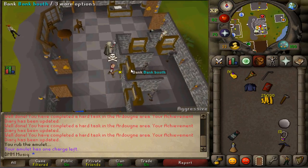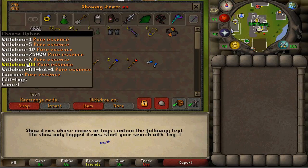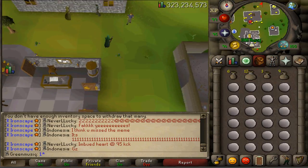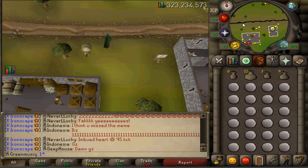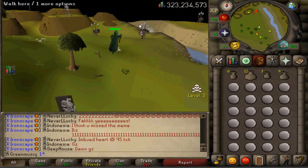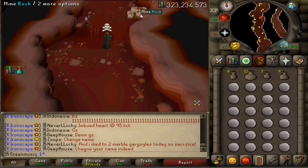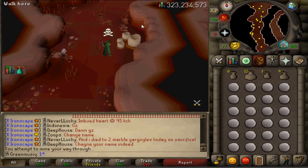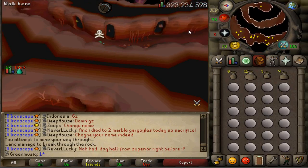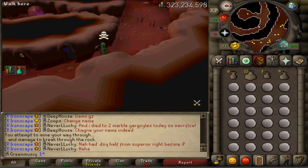Deposit everything and take some Pure Essence — at least one is enough to complete this task. When entering the Abyss, be sure to have a Pickaxe as that is the most useful item in there. Alternatively, you could use a Death Talisman or Death Tiara and go through Mourning's End Part 2 all the way to the Death Altar, but the Abyss is more efficient. The Death Altar is on the western side of the Abyss, next to the Law Rift — it should be the third one from there.